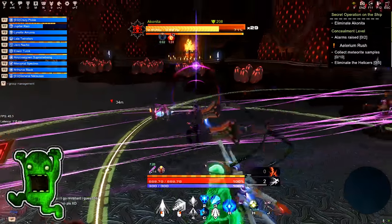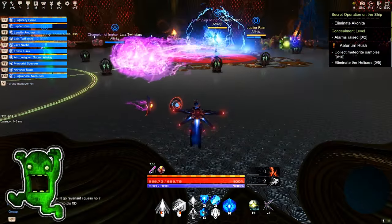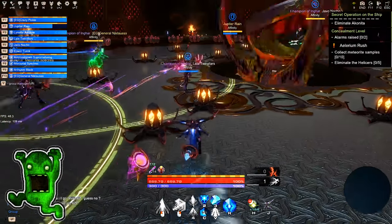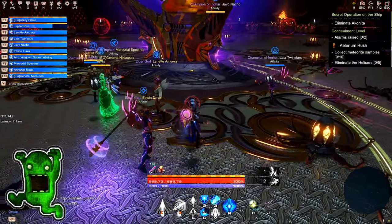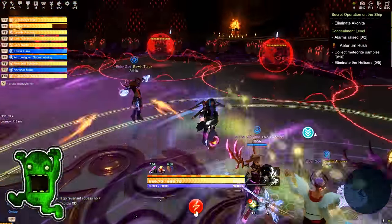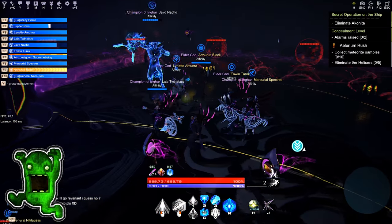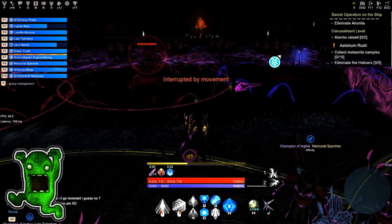Akonida launches energy spheres at targets of her choosing, inflicting damage on impact. Akonida mounts the throne and brings up a shield that makes her invulnerable to attacks. The rotating pedestal of the throne has three laser cannons, damaging any character caught in the laser path. The throne also generates an energy pulse from time to time, knocking all characters away.